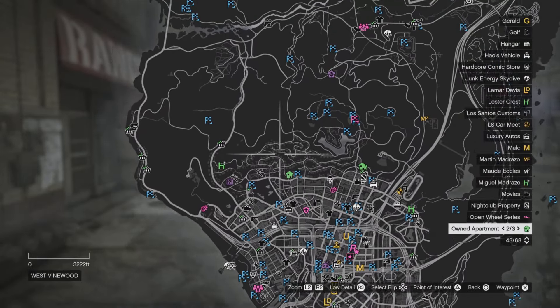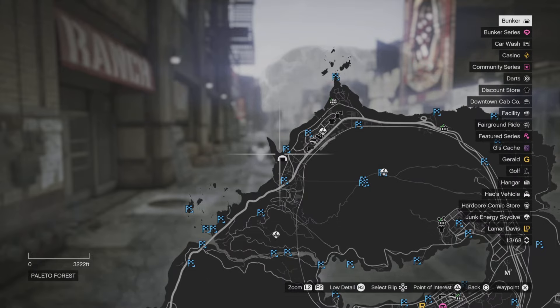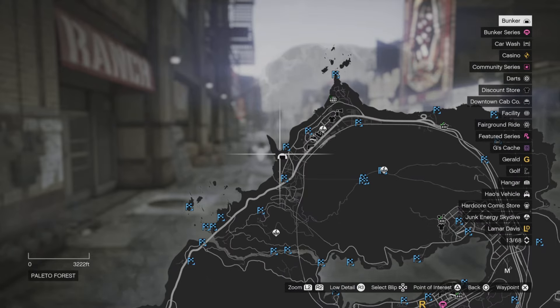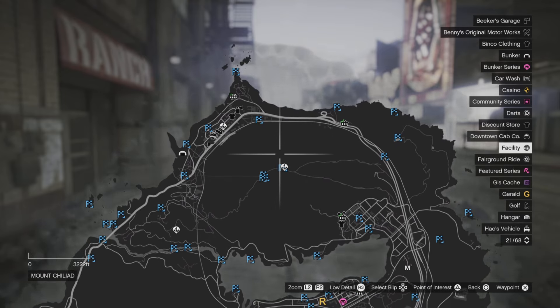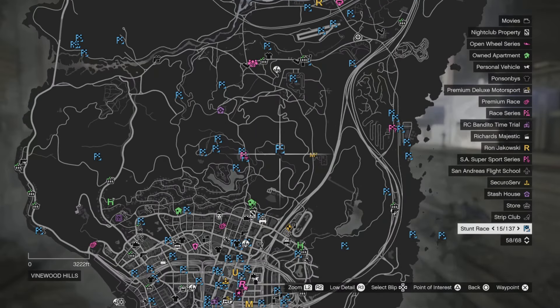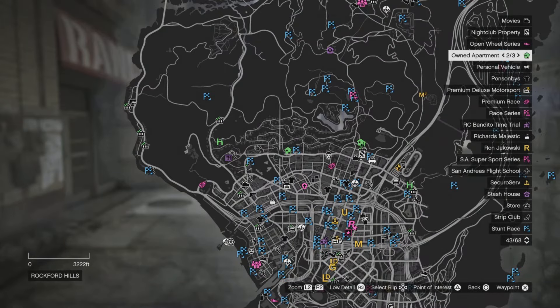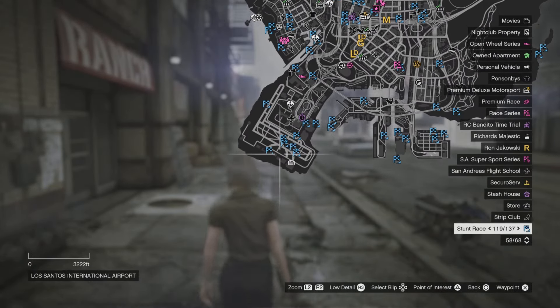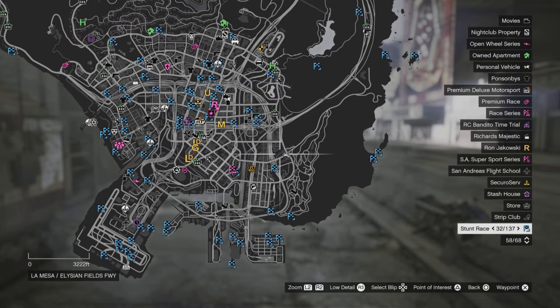Going to the pause menu, you can see it does have Paleto Forest, a bunker, a facility, and it does have garages — about three garages — a hangar, and it does have a nightclub as well.